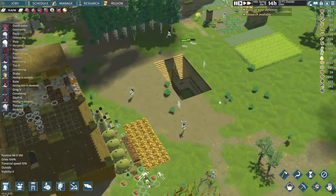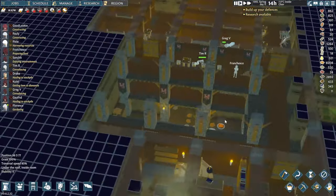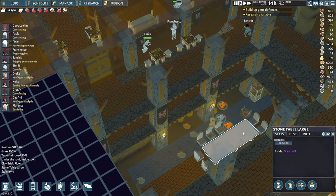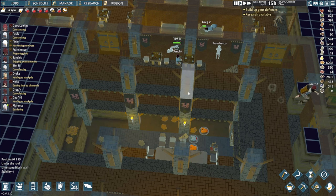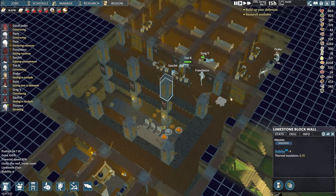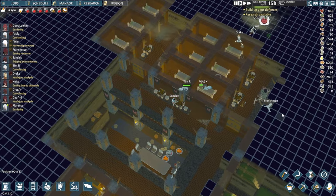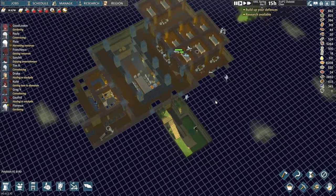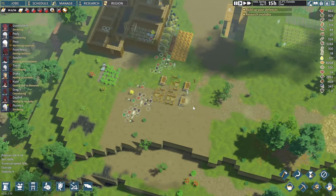I previously said I'd like to use clay bricks to build everything, but we've already done it on the ground and I've started to think — especially when I look at our great wall here — it just looks a lot nicer if we mix it with limestone blocks. If we mix them I think we'll have much nicer results, so we'll just have to be clever about how we use them together.